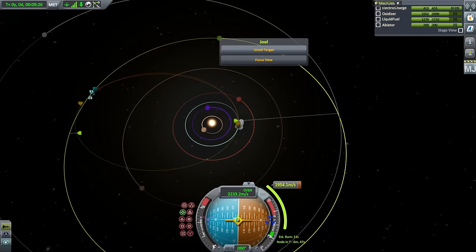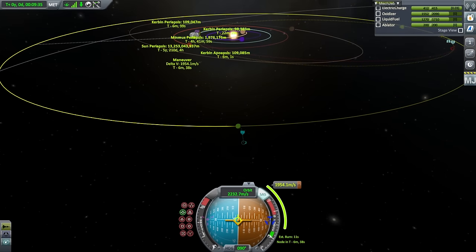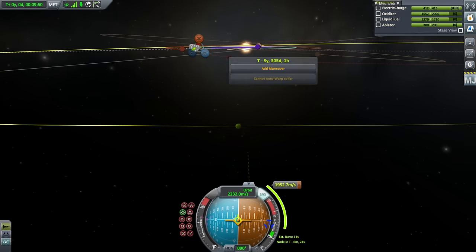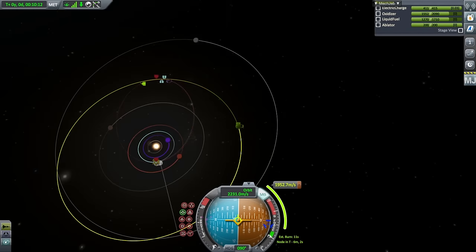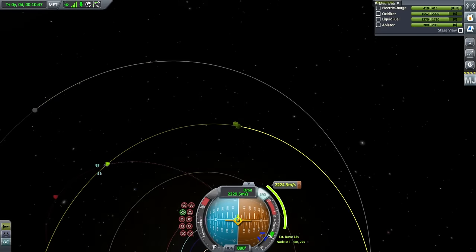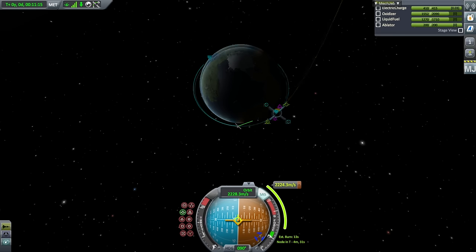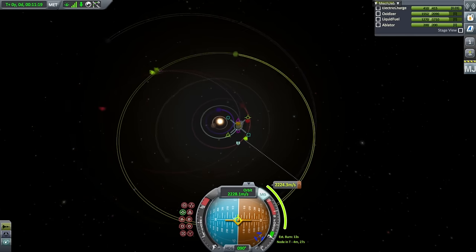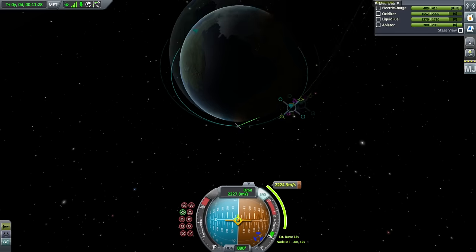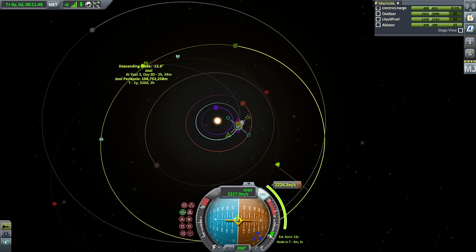Apparently we have a Minmus encounter — I can't resist trying to see if we can get closer. If I wanted to I could use MechJeb's maneuver node editor to make this easier. Let me try to get it as close as possible without MechJeb first. This indicates to me that my timing is probably a little bit off. To fix the timing I'm going to move this around in our orbit — this serves the same thing as a radial burn — just trying to get as close to Jool as possible. Anything below 500 million meters is good.